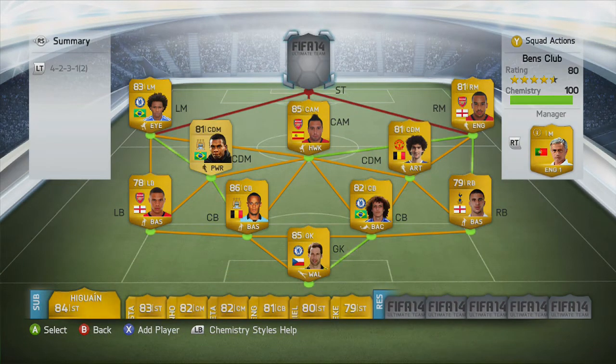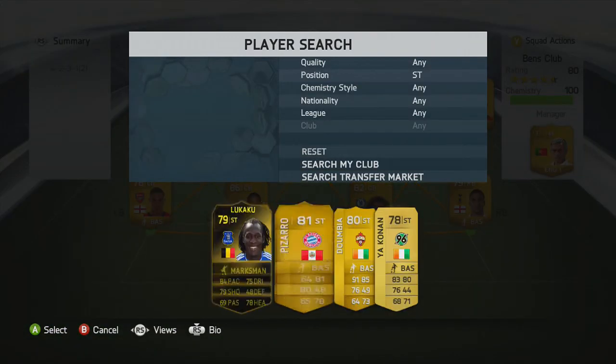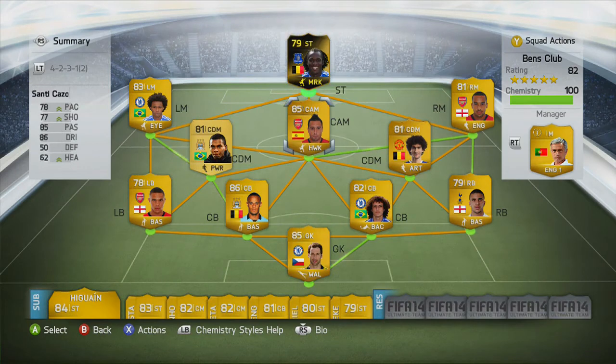The final player that you guys have all been waiting for is Inform Lukaku. There is so much good stuff to say about this guy. He has 84 pace, 75 dribbling, 78 heading and 79 shooting. But he has also got 91 strength, which is insane — no defender can take him down, not even players with over 80 strength each.